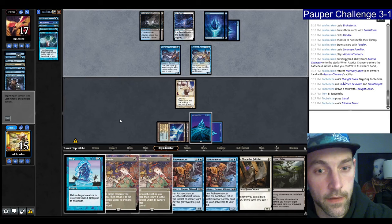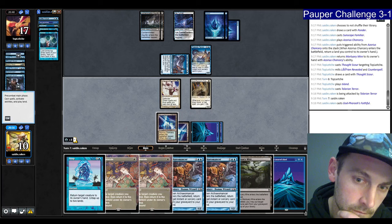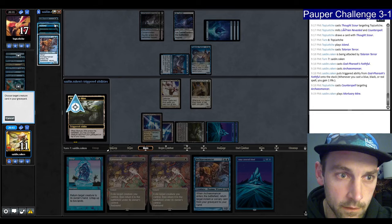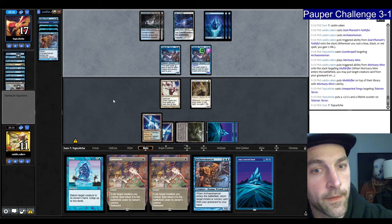They mill Lorien Revealed and a Counterspell to their Thought Scour. They find two Tolarian Terrors — now we're at 10. Drawing the Island. Play my Faithful, play my Arcane Answer — there's the Counterspell. Let's Mortuary Mire getting back the Muldrifter, then pass. Then we have to do something pretty awesome on the next turn. They're going to use Unexpected Fangs — that's 11 damage. Going to block with the Faithful.